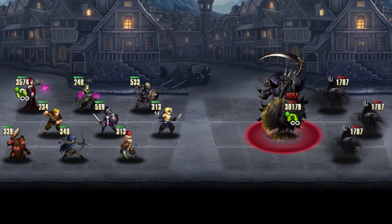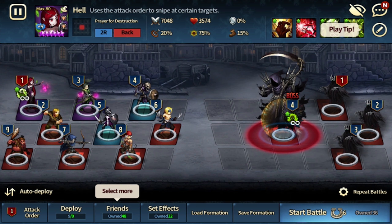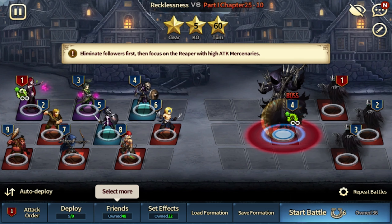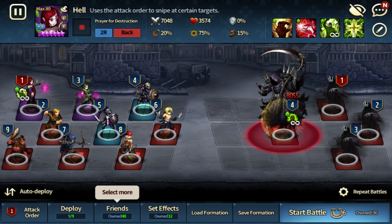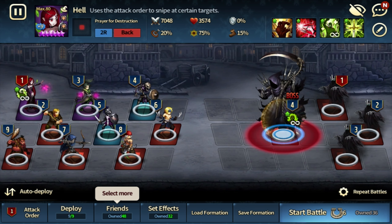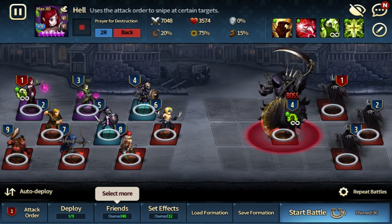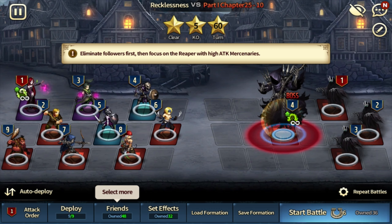It's actually very easy. You just need Hell to have a lot of attack. Just put like two runes with about 40% — I think 40 or 38% — and then six-star, max plus, and Awakened. You just need to have her with as high attack as you can.